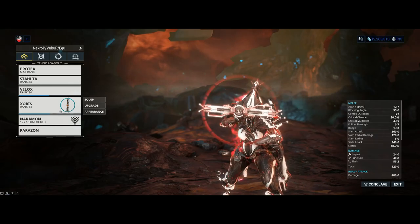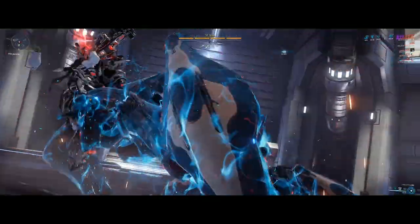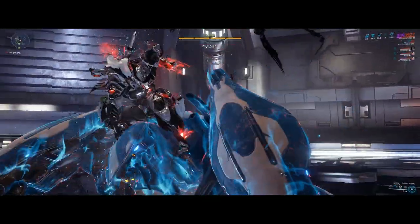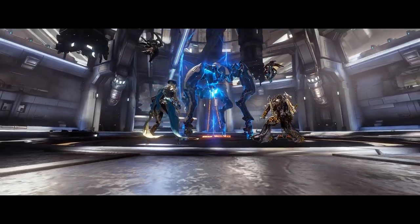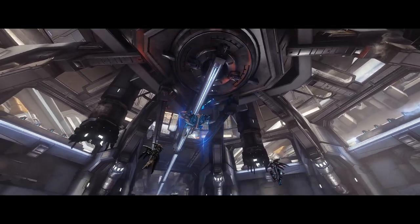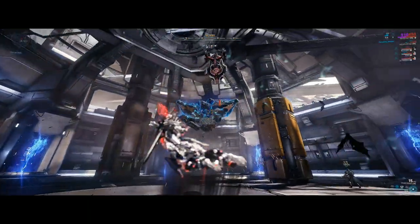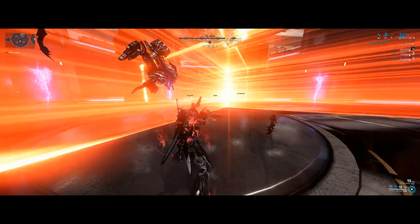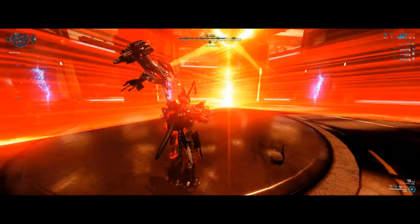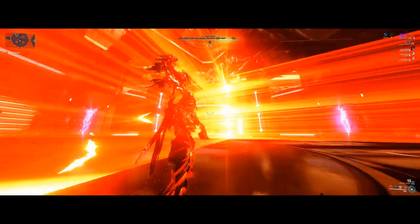And I think that's pretty much it to Granum Void. Let's talk about the Jackal. Alongside the Corpus Style Set, the Jackal encounter has been completely revamped. In order to defeat the brand new Jackal, you gotta damage down one of his limbs, then hide or dodge the orange lasers. You can simply hide behind a pillar, hover in the air with something like a Zephyr, or do what I do — stand perfectly still with Revenant and Mesmer Skin. Bear in mind that the Jackal now drops blueprints for two new weapons: the Stalta Rifle and the Stropha Gunblade.